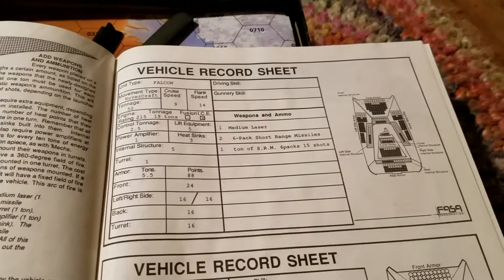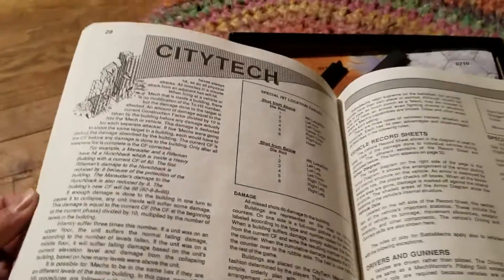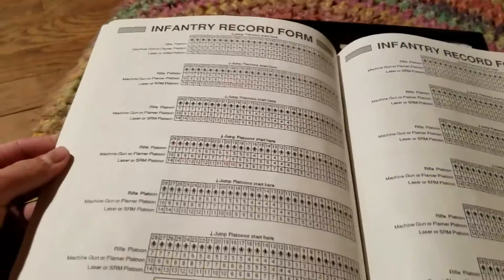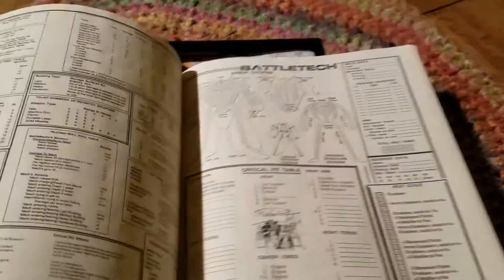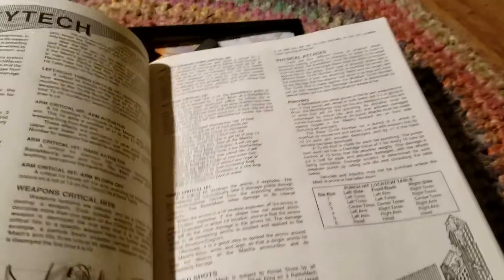Some blank vehicle record sheets here. There's a pre-generated one — Falcon Hovercraft. There are some more. Infantry, of course. I believe it was this set that introduced the concept of infantry that was able to hide out in buildings and plink away at you as you walked past with your mech.